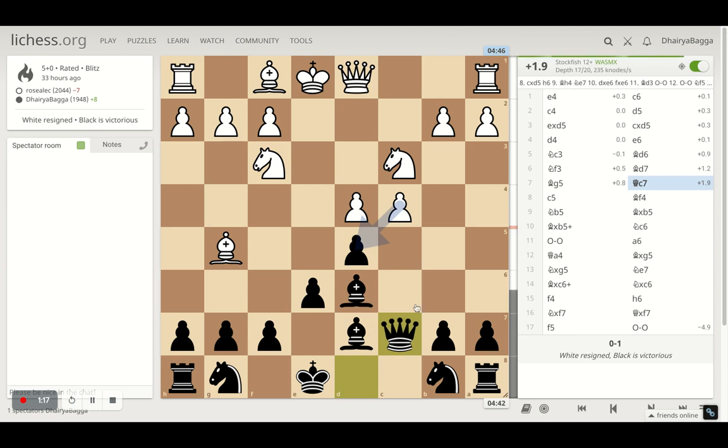Opponent plays bishop to g5, attacking the queen, and I went with queen c7, defending my bishop. This is a nice diagonal which will help me eventually in the game. Opponent plays the pawn forward, and bishop d6 provokes opponent to move pawn to c5, which is a weakening of their own pawn structure.